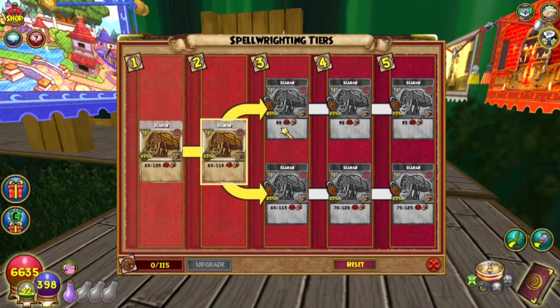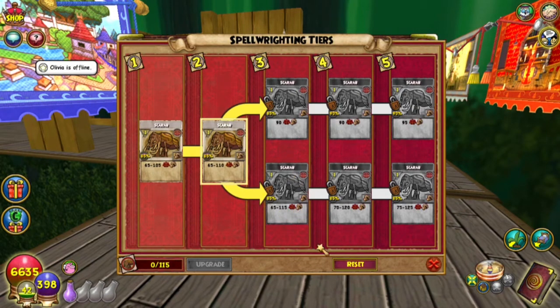The next tiers it could possibly upgrade to: tier three gives a set damage of 90. If you upgrade it again, it's still set damage of 90 but the accuracy goes up to 90 percent. Then the fifth tier on the upper end goes up five more — 95 set damage with 90 accuracy.